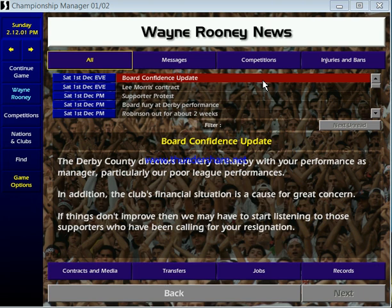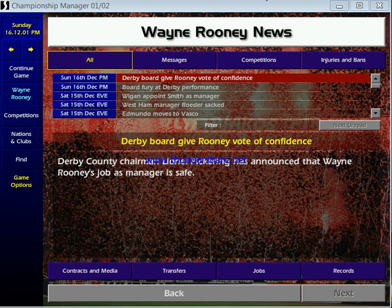There's a supporters' protest, the board's furious at the performance, and another 10-nil loss to Aston Villa. The financial situation is a great cause for concern. I don't know how many enormous results can go against us and the board still not sack me — they still haven't. It's the middle of December and I've just been given the dreaded vote of confidence from the chairman, so I'm sure it won't be much longer.